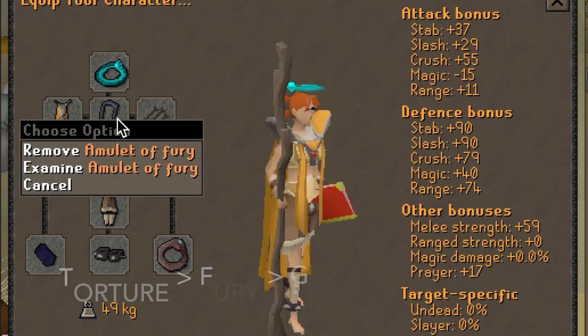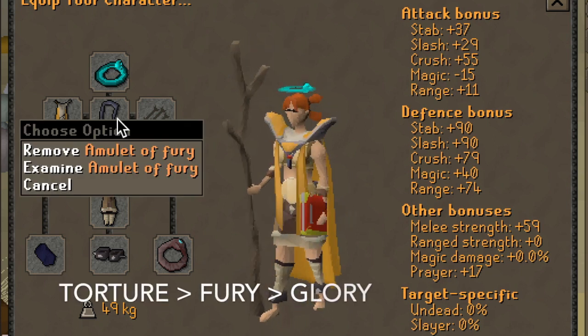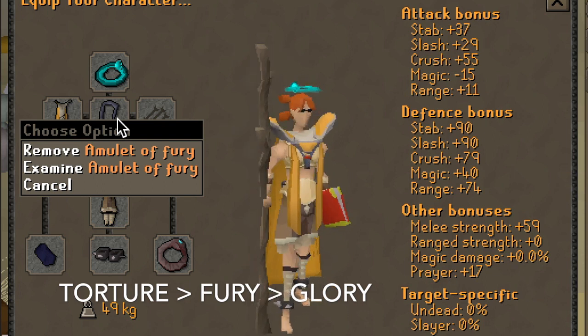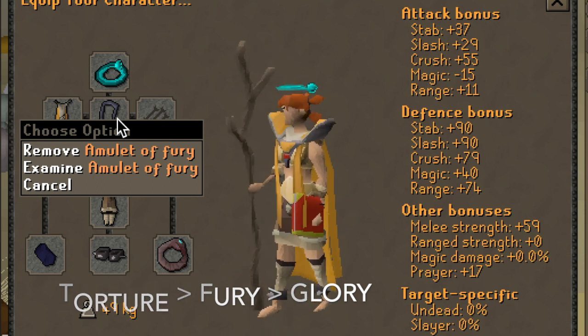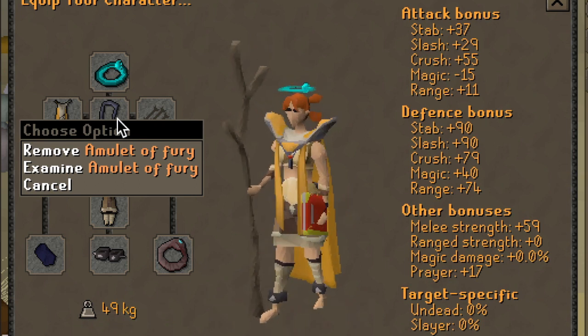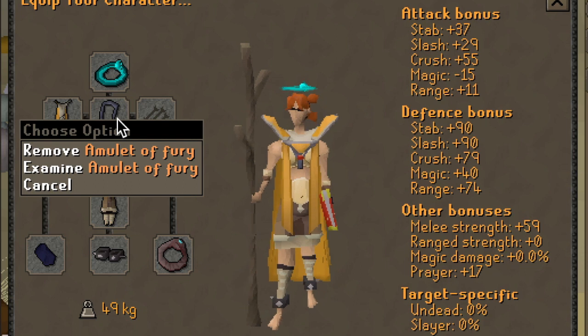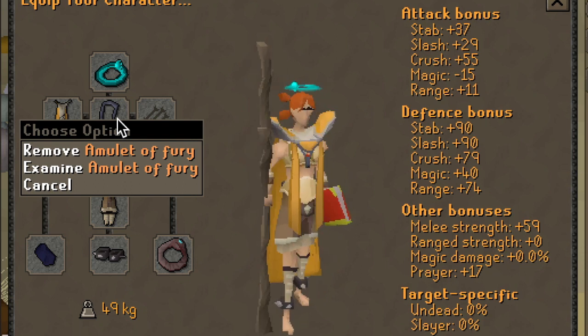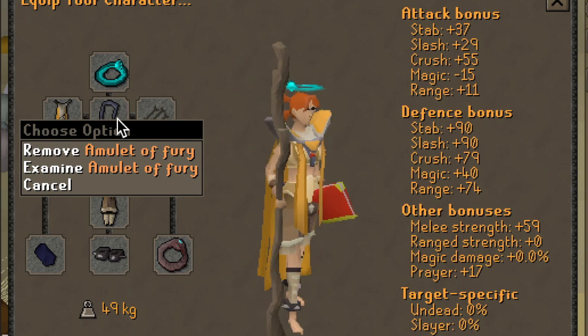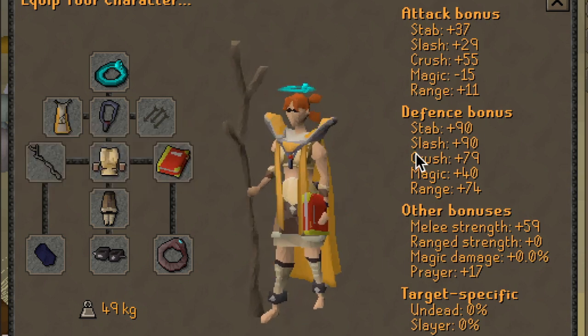Moving on to the necklace slot, we have the Amulet of Fury. This is only inferior to the Amulet of Torture, which has a 75 HP requirement and needs to be bought from the GE for a relatively high price at 16 mil. So if you can't afford the Amulet of Torture and do not have 75 HP, definitely look into using the Amulet of Fury.